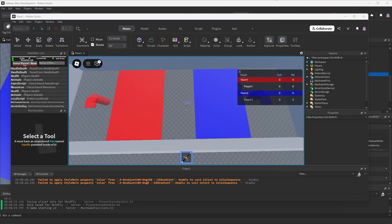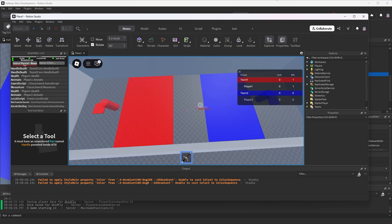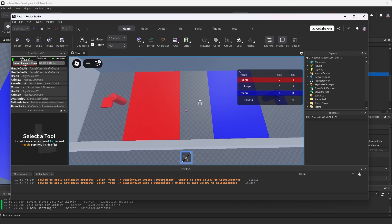Let's see if this adjusts the conveyors at all once I kill player 2. Okay, so they moved, but barely though. I need to see it move a lot more than that.